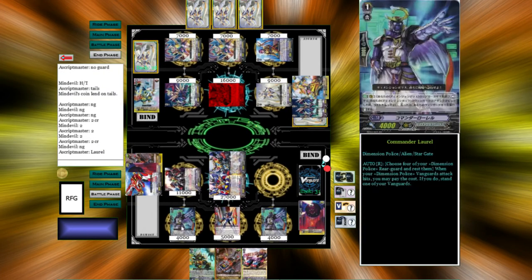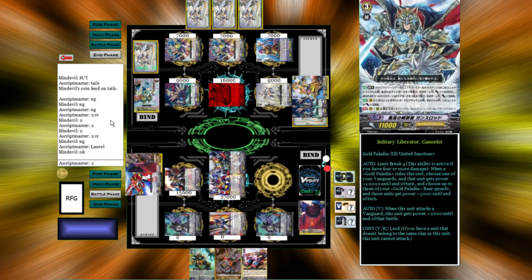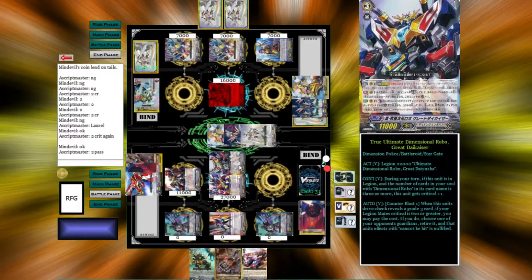He gets a Critical Trigger. And we are going to use Laurel to swing for 2 crit again. And he is going to... 36. 2 to pass.